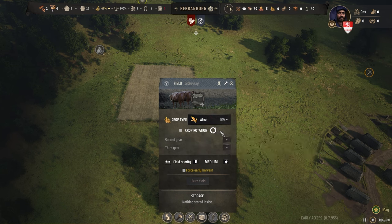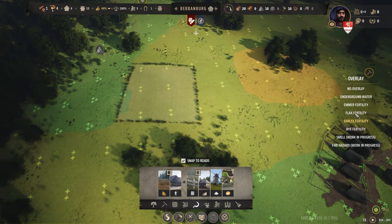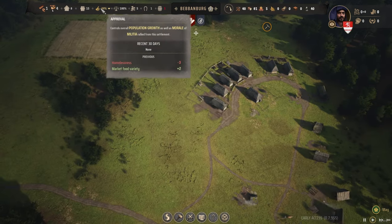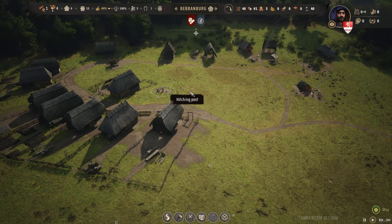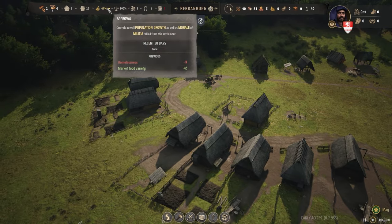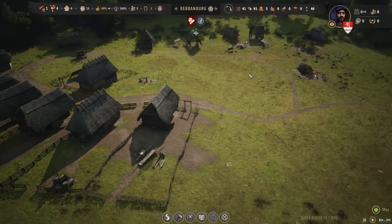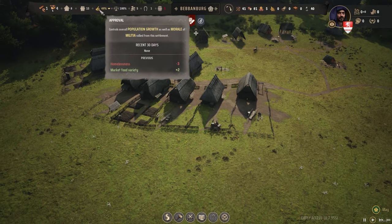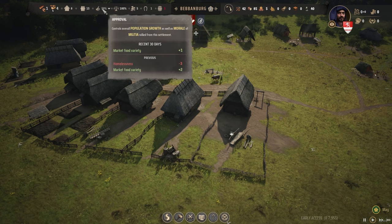That'll be a wheat field. Why are they upset? Homelessness? Why is there homelessness — there should be none, we have enough homes for everybody. We don't even have the homelessness camp. I don't understand that at all. Oh — that's from a previous period. I think I've just worked it out — it runs on a 30-day cycle.